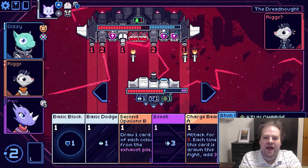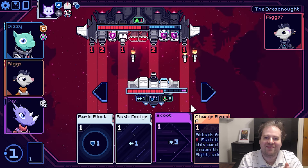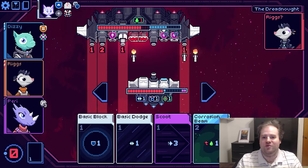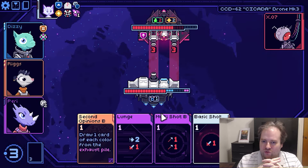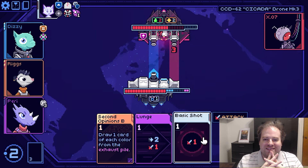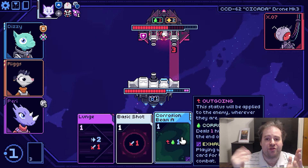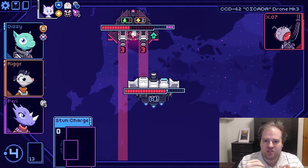Each crew member is a class unto themselves, and you'll find both neutral and character-specific cards as you explore. You'll also gain artifacts — neutral or character-specific — that can lead to the ever-popular snowball effect: something that grants shields could also grant energy every time you get or lose shields, and things can go completely off the rails from there. At its base level, Cobalt Core is definitely the easiest game to learn and play — on our first run on stream we beat the whole thing in one fell swoop.